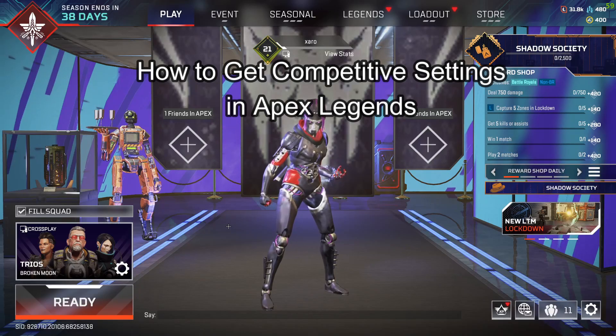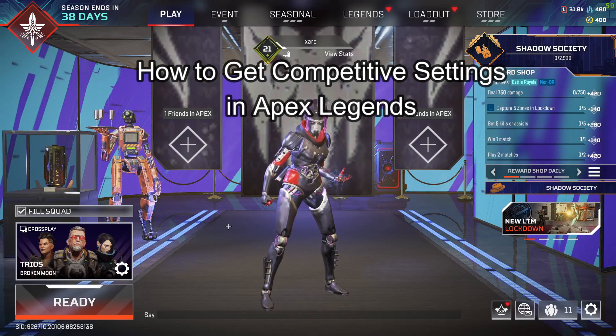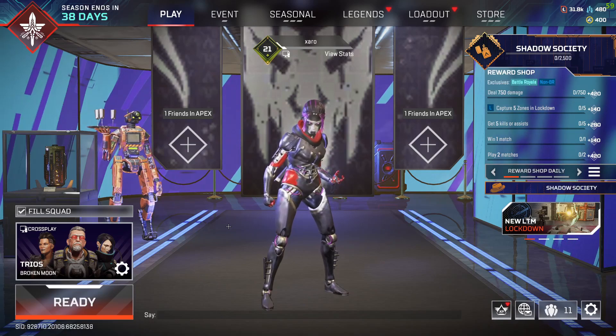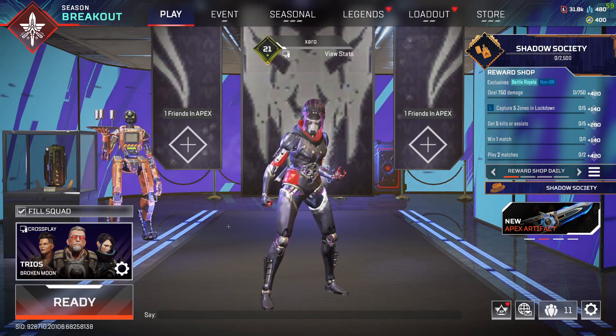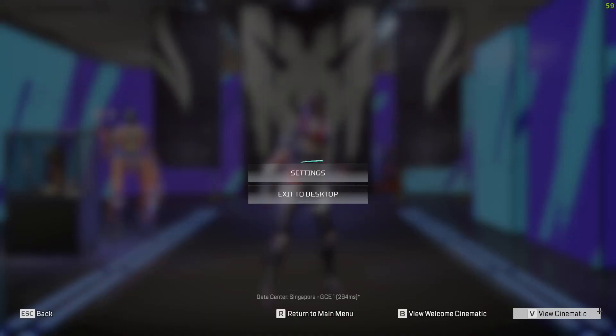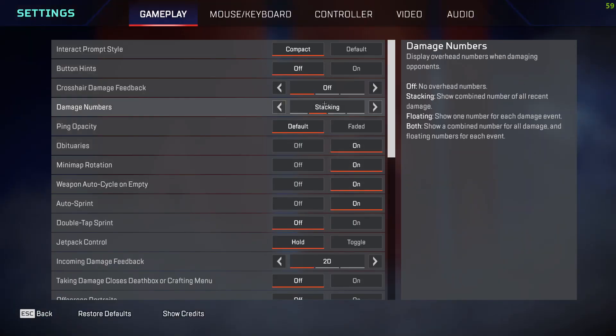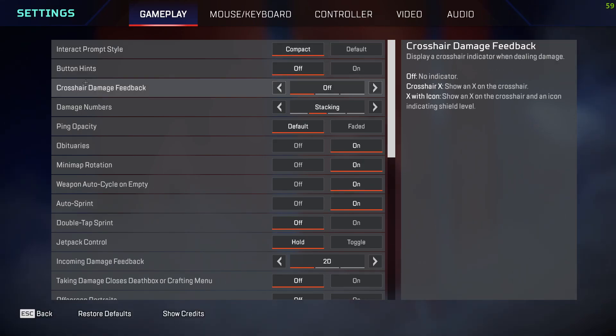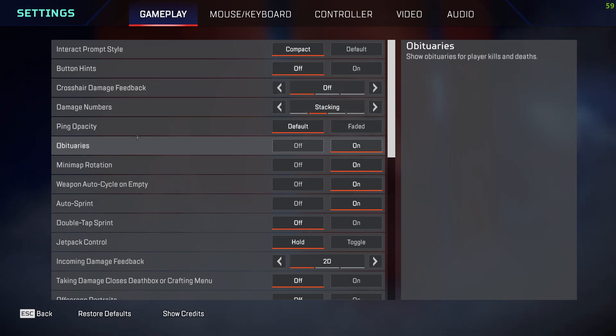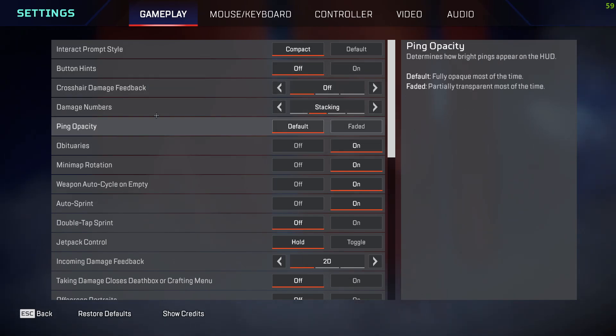Hello and welcome back everyone to our channel Maple Gaming. In today's video I'm going to give you guys the most competitive settings for your Apex Legends game. First, go over to Settings and then go to Gameplay. I'm going to do this video really quick, so it will be a short video — just follow along and do the settings for yourself.